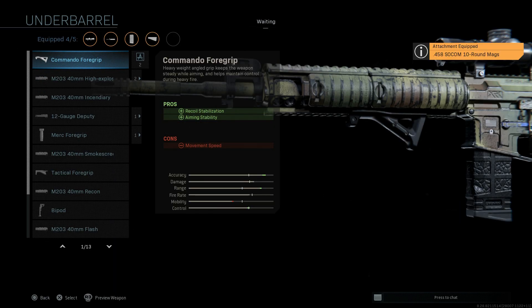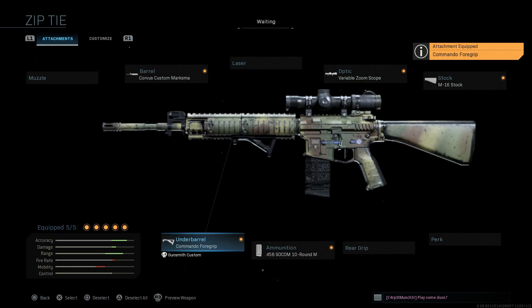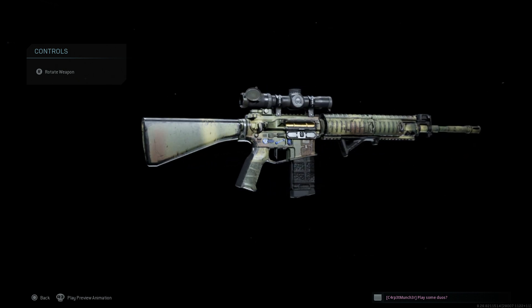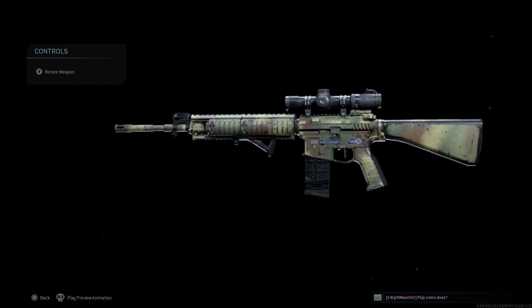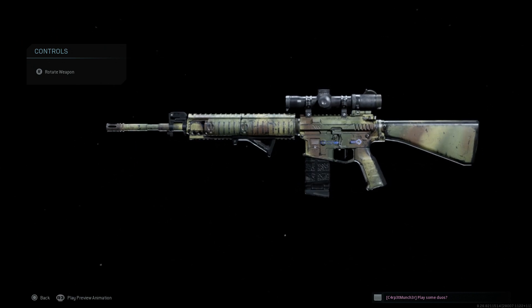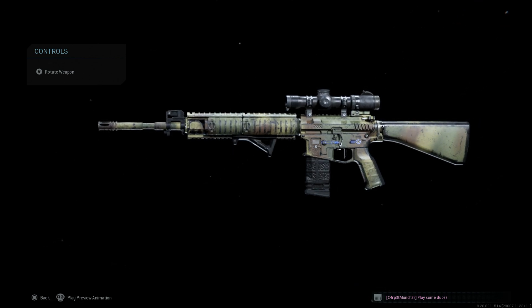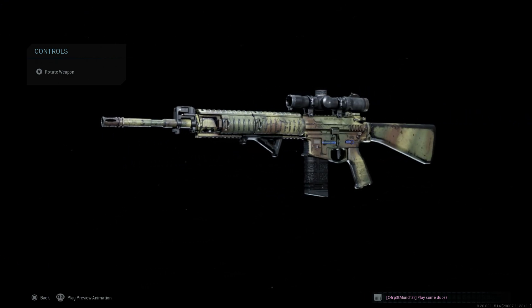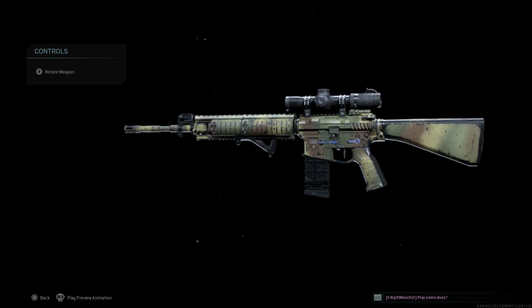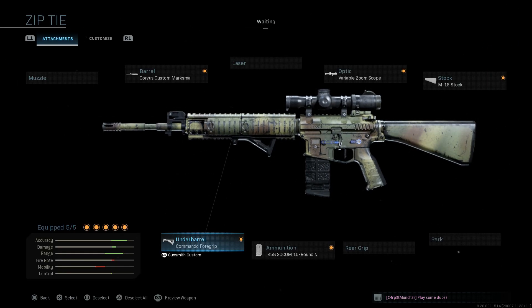For the final attachment, the commando foregrip — best since you'll typically want to switch to single fire. You do not want to full auto this weapon. Pros are recoil stabilization and aiming stability; cons are movement speed. Toggle it from full auto to select fire and tap fire it like a DMR — this is a DMR build, not an AR build. It's very effective at medium to longer range engagements, out to about 60 to 80 meters, though it can stretch to sniper ranges if needed.